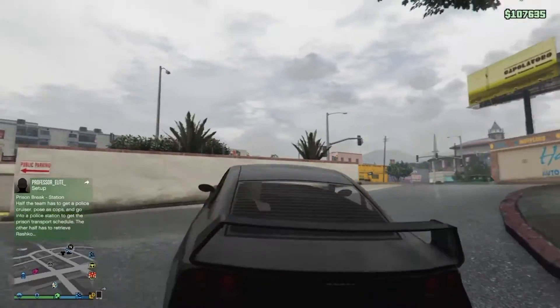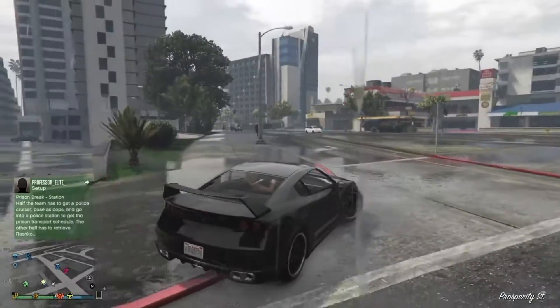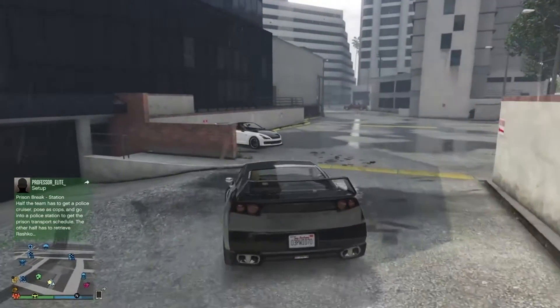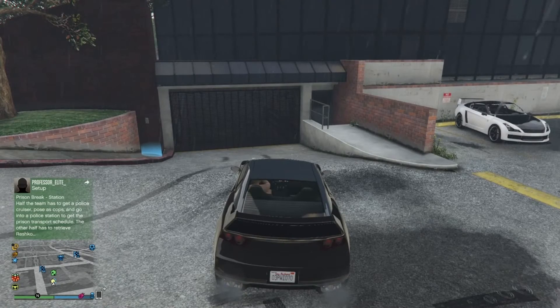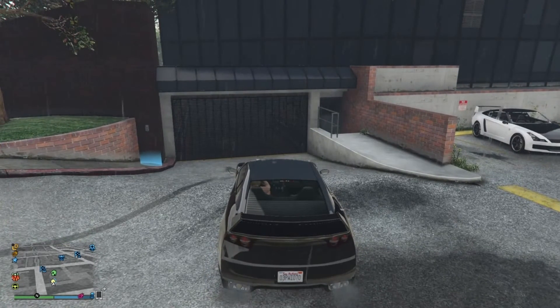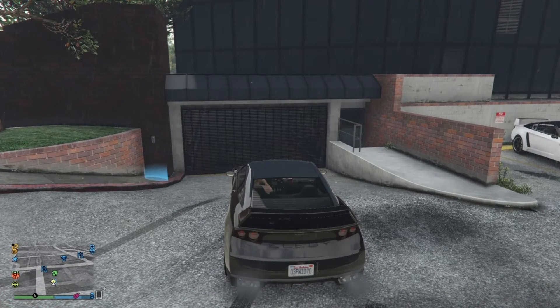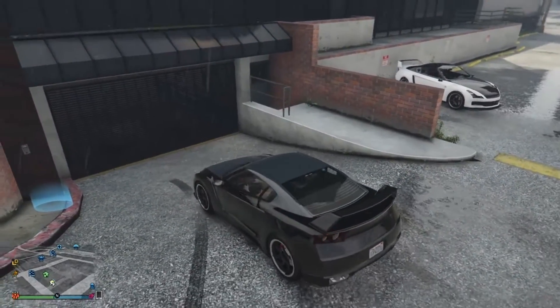Your friend should be in your top garage right by the elevator, getting ready to run into the elevator to go back up to your apartment. You are going to bring the free Elegy from the bottom garage and take it back to your top garage, which should be full. It's going to give you an alert message saying you need to transfer the car, but basically this glitch is going to glitch that car into place. It will transfer it but the shell of the car stays there, so it duplicates it.